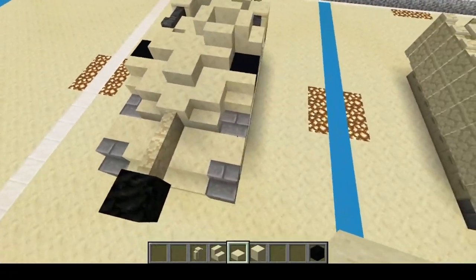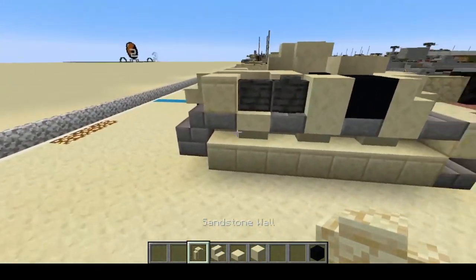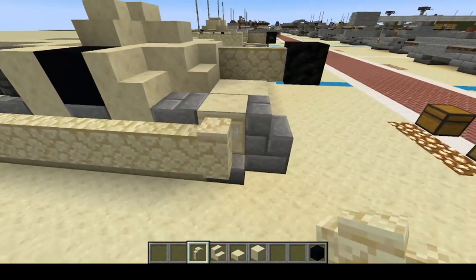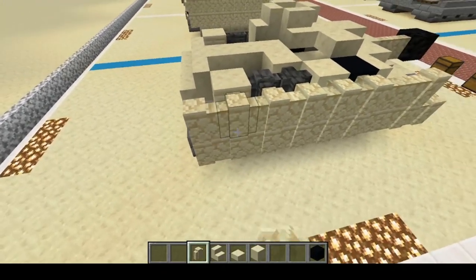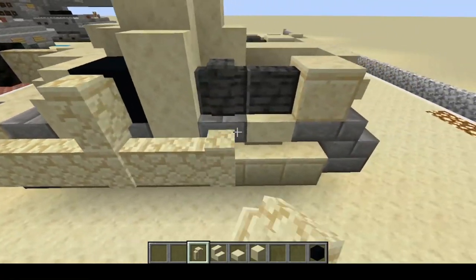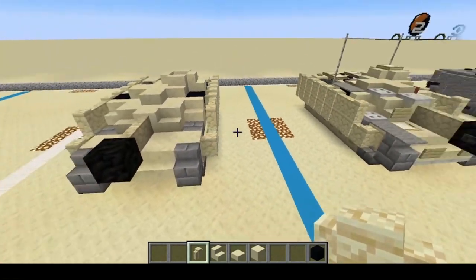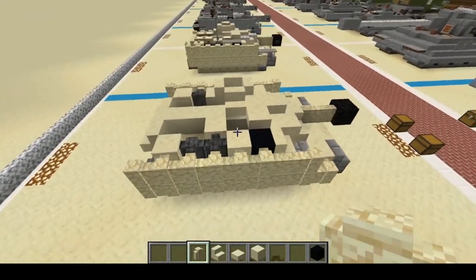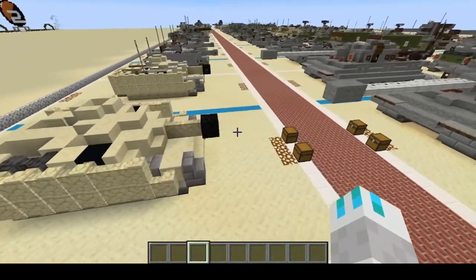Now you can leave it like this or we can add the side skirts to it. Adding the side skirts, I'm going to start from the rear here: one, two, three, four, five, six, seven, eight, nine. And then one, two, three, four, five, six, seven, eight — that's starting from this block and going all the way to the rear of the vehicle and adding a layer on top stopping one short. And that will complete our base build of the Sturmhaubitze. I just love saying that word.